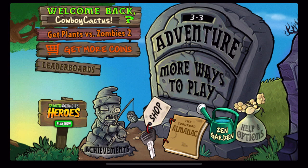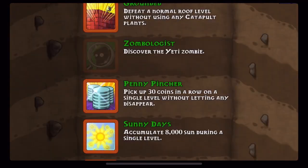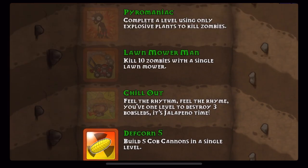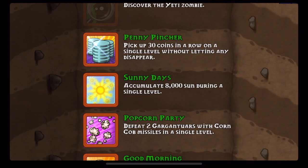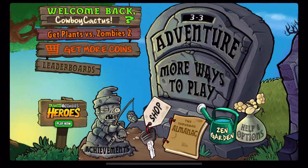Hello and welcome back to the Cowboy Cactus. Today we'll be going for pyromancy, which is basically the only way I can kill zombies — with explosive plants. So sunflowers and tall nuts and that type of stuff are allowed.